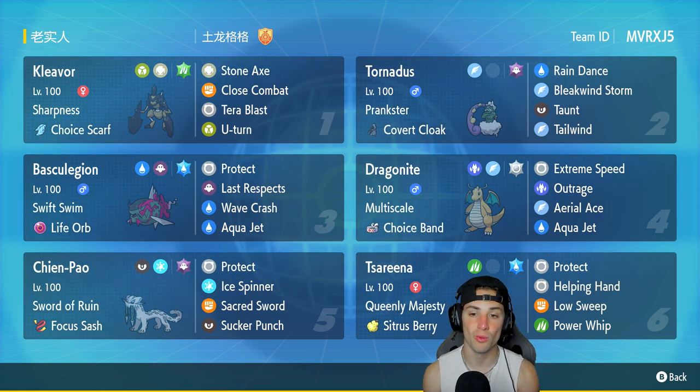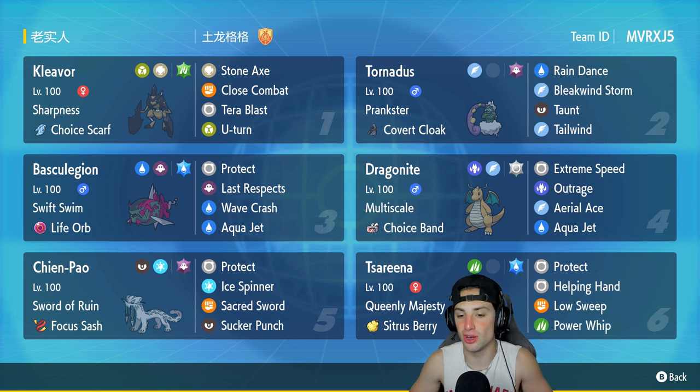Chien-Pao is in our fifth slot and pairs really well with both Dragonite and Basculegion. If I can get Basculegion out there in the rain with Chien-Pao next to it, its Aqua Jet is going to KO most Pokemon on the field. Chien-Pao has Sword of Ruin, Focus Sash, Protect, Ice Spinner, Sacred Sword, and Sucker Punch.